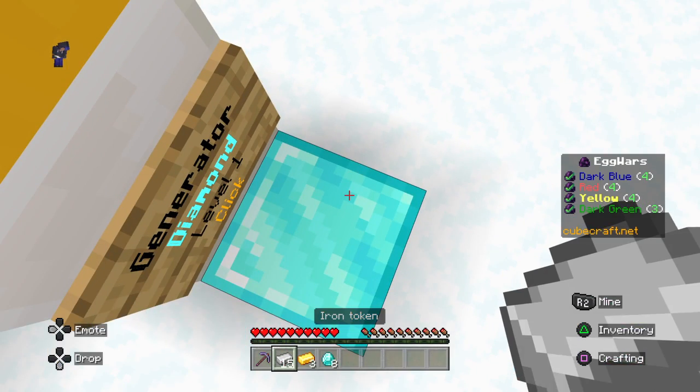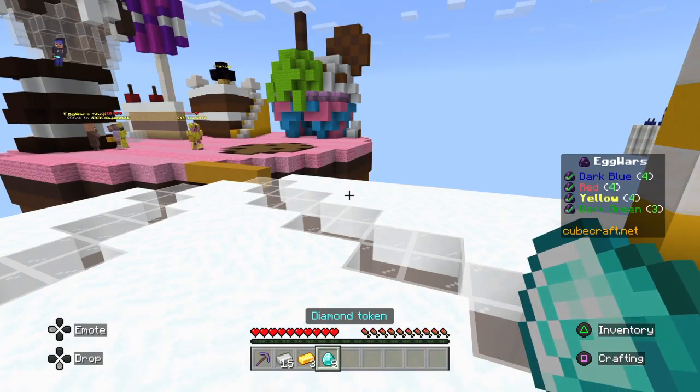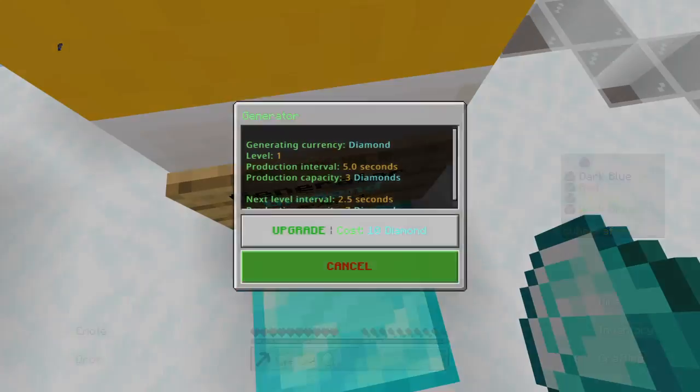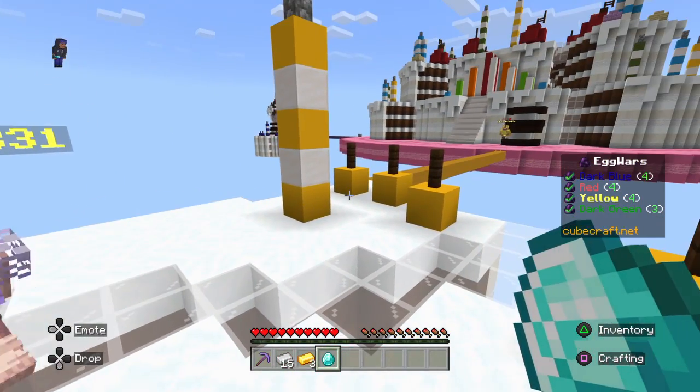We have iron tokens, gold tokens, and diamond tokens. We need ten diamond tokens to upgrade this generator. We're going to get one more and then boom — we have upgraded our diamond generator to level two.